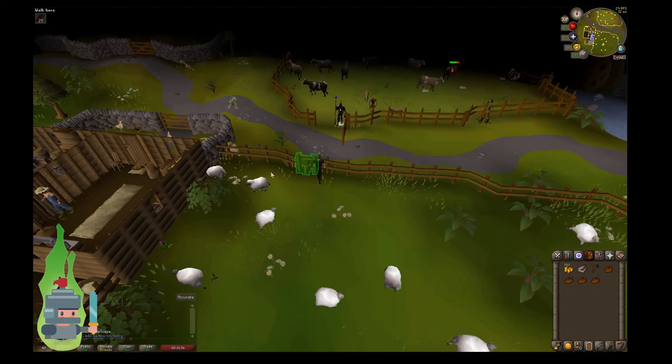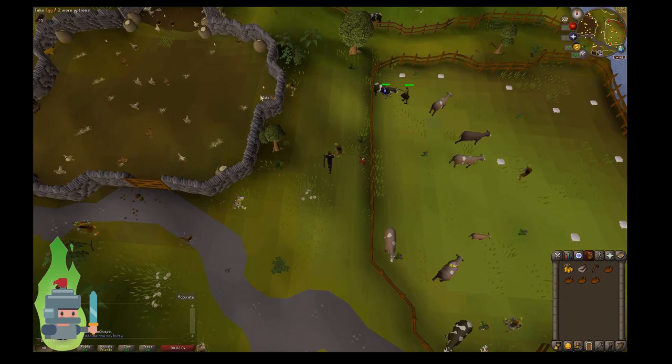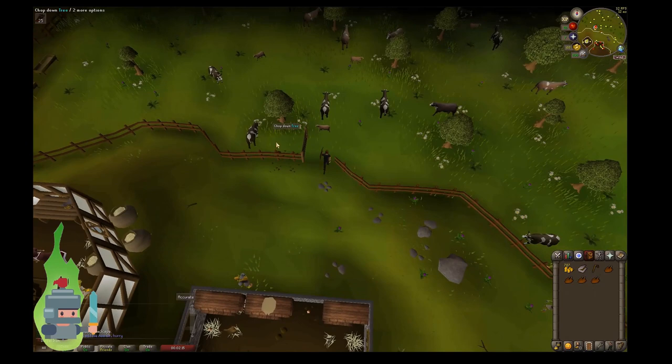So as long as you've got a bucket and a pot, if you head to sort of where my character is going, it's just behind the windmill. You can actually see there is one single dairy cow which I'm now just about next to. There is the single dairy cow.